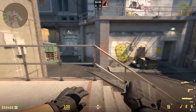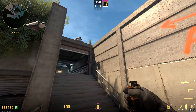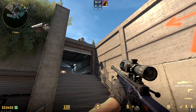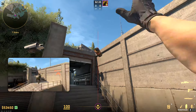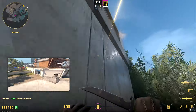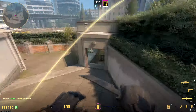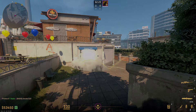First up is your front bathroom smoke. At T-spawn, line up with the railing, then aim just to the right of where the shadow meets the ledge. Left click, jump, throw. It takes a bounce and lands perfectly in front of bathrooms — great for when your team wants to press up fountain and take control.